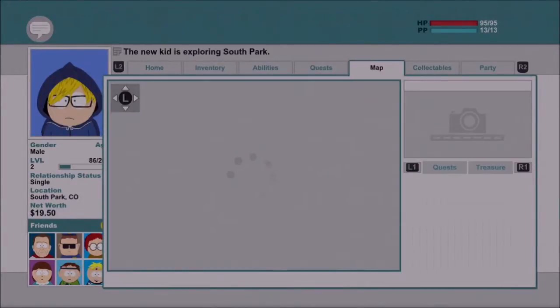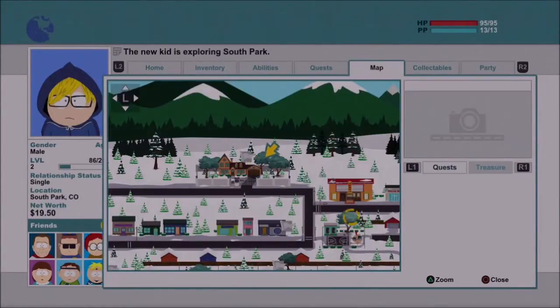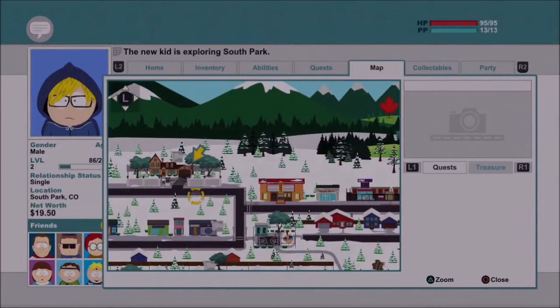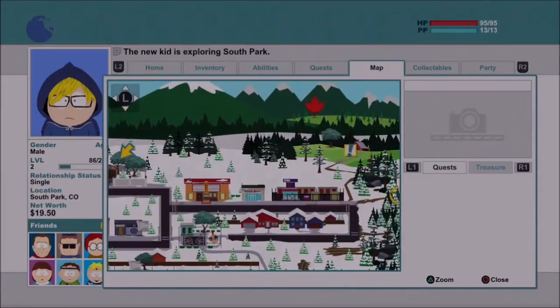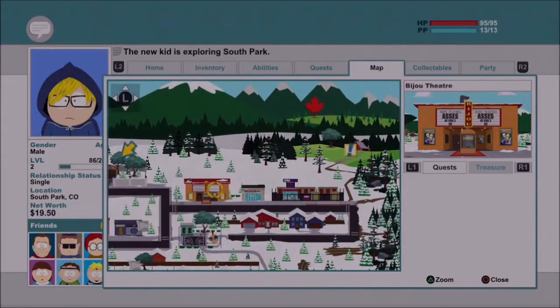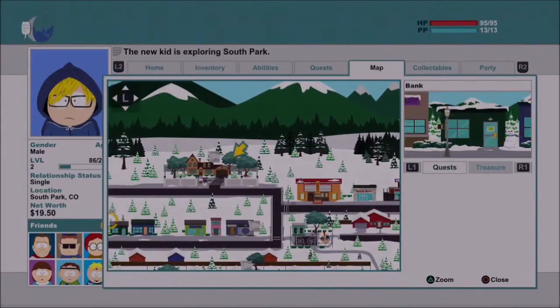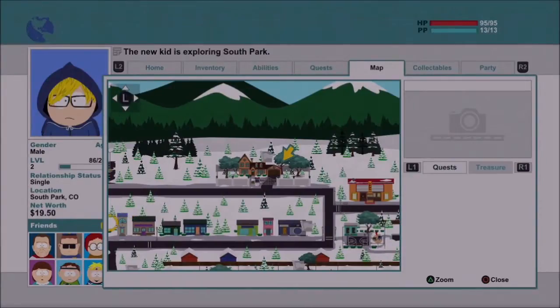So we want to go to Jimbo's. We have to find it on the map — it's the gun place. You can see: Tweak Bros Coffee, Photo Dojo, Unplanned Parenthood, Bank, Tom's Rhinoplasty, Office Building.